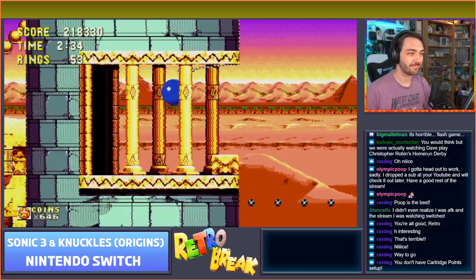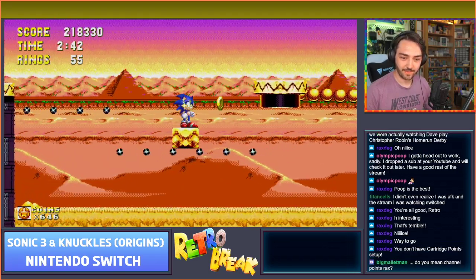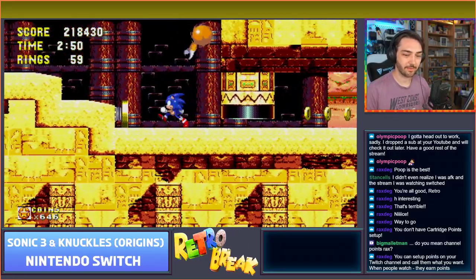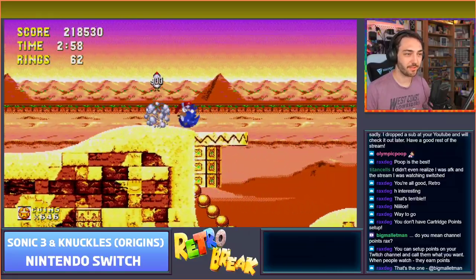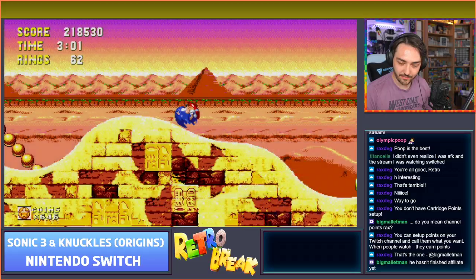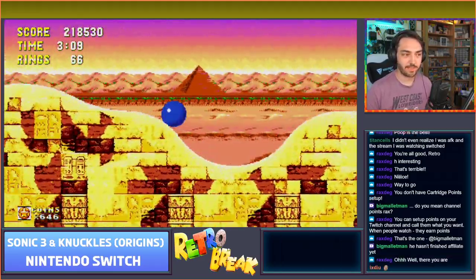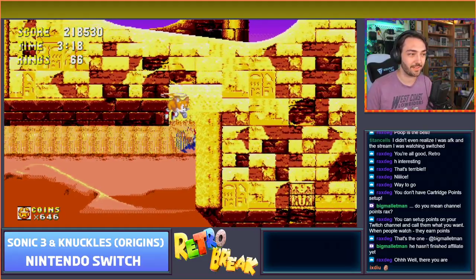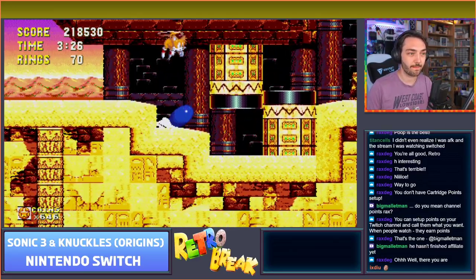I'll try and read out some followers while I'm going through this slower level. Torrent Freak, BBQ and Games, Blue Zero One - thank you. You can set up your Twitch channel and call the points what you want. I haven't got affiliate yet - I only started streaming a month ago, so I have to tick off all the boxes first. Is that the bits thing where you click and add some points? What do those points actually do? I've watched a few people and got a few hundred but never really looked at what they do - you can sort of buy things the channel has on there.